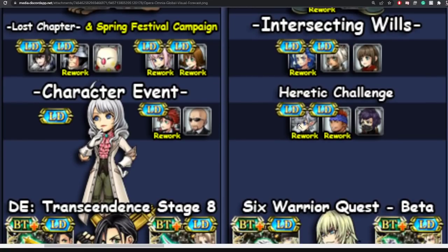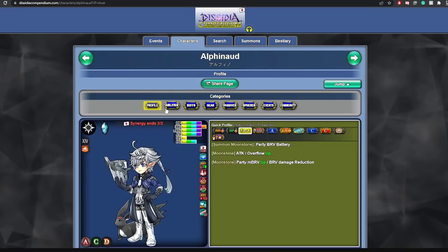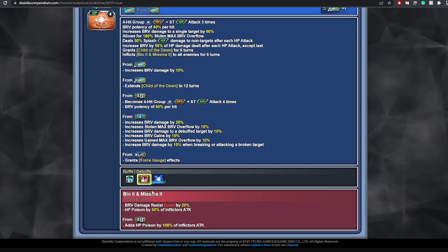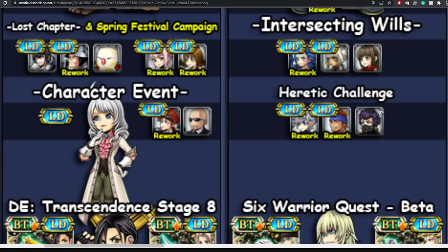There will be a Heretic Challenge with Alphanod finally getting his LD, and Walker gets rerun with his LD weapon. Alphanod's LD weapon inflicts an HP poison — Bio 2 — at 50% of the inflictor's attack, but with his L character boards it becomes 100%. It's a pretty potent HP poison onto the enemy, and he also provides party ores. I will be picking him up because he is a Final Fantasy 14 character.